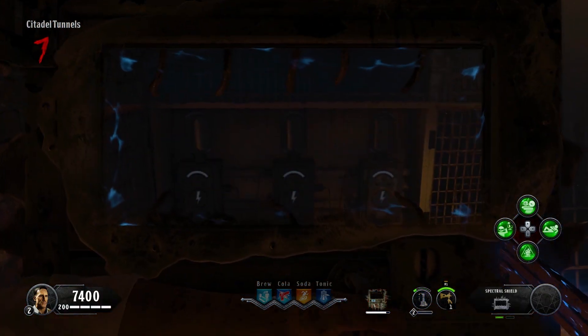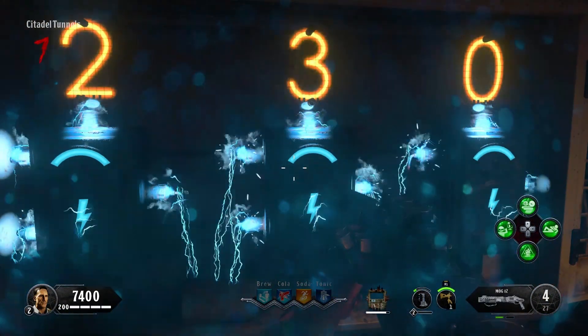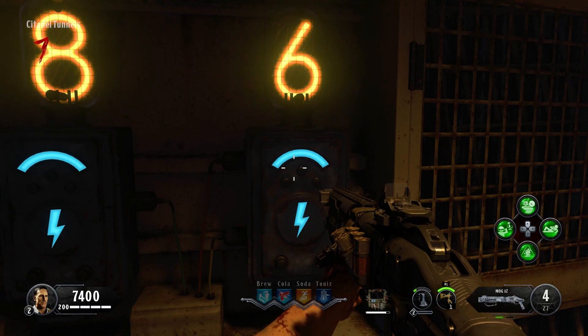Next, make your way to the bottom of the Citadel tunnels and Spirit Blast this panel to input your numbers. If done correctly, the big cage in the center of the tunnel will break and fall.